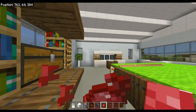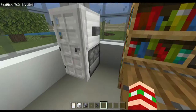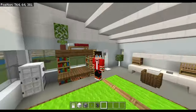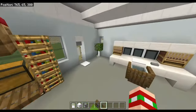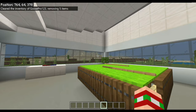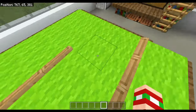An AI fridge that decides what you're having to eat or drink — or you could just open it if you want something specific like lasagna. But there is no lasagna in Minecraft, so Mojang please add lasagna. Anyway, that is your house done — it's awesome!